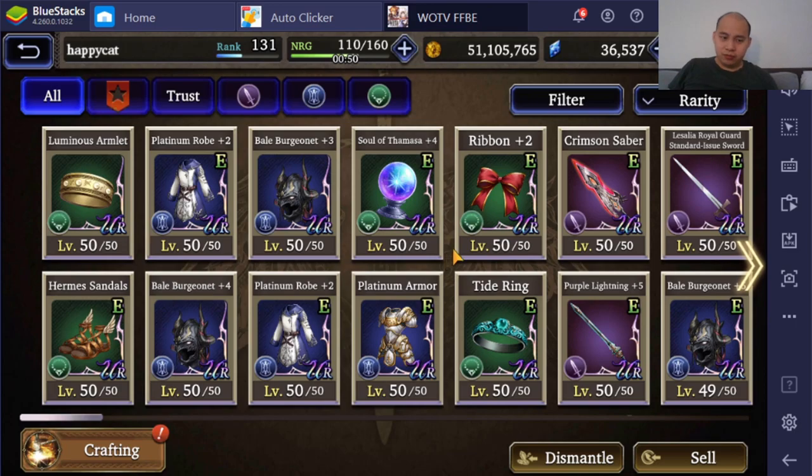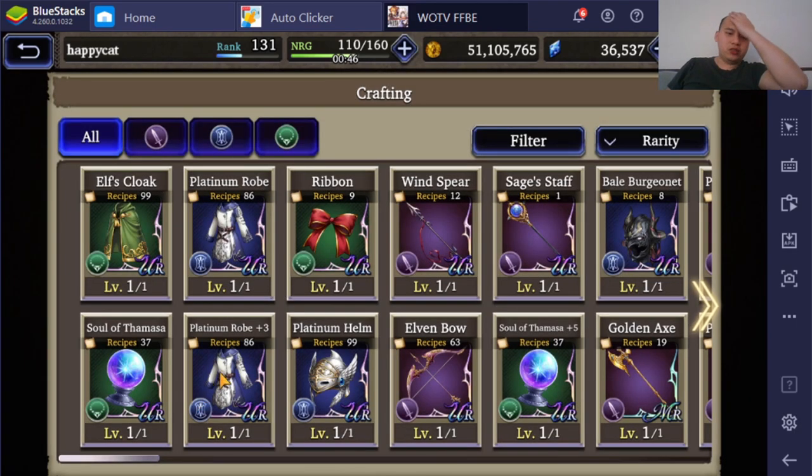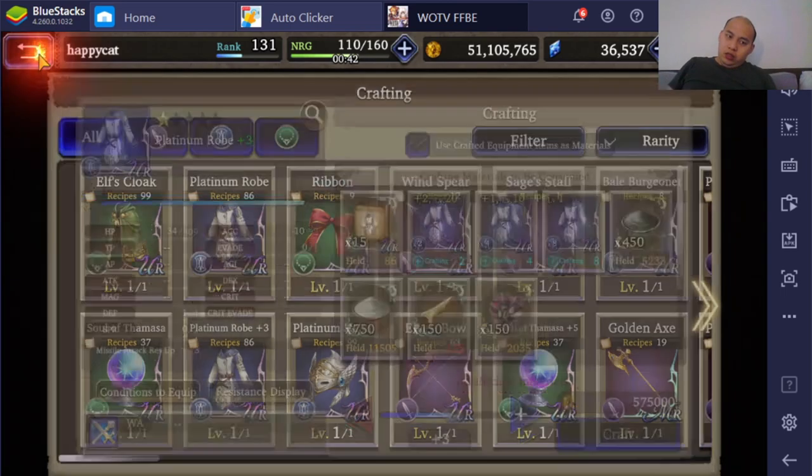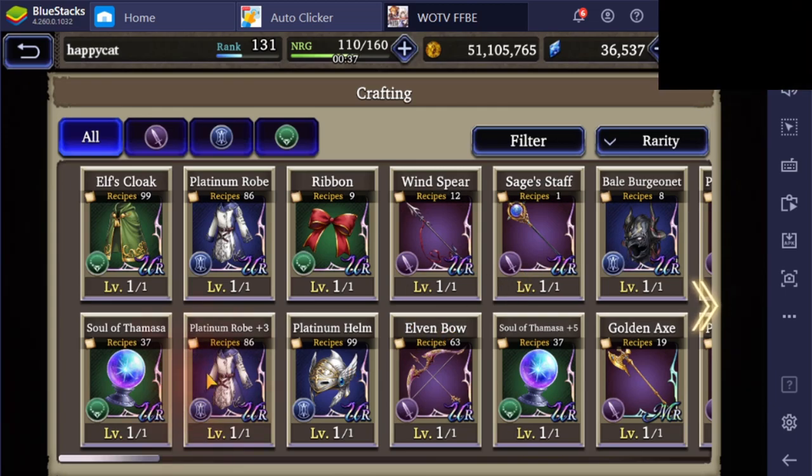Welcome back to another episode of War of the Visions Armory. I wanted to wait to do this episode because I wanted to do a Platinum Robe, Elven Cloak, Platinum Helm, and the Sage Staff all at the same time.